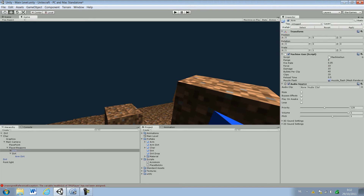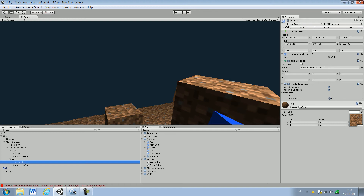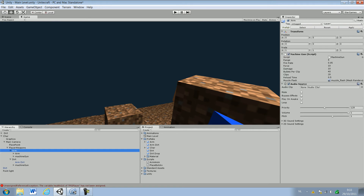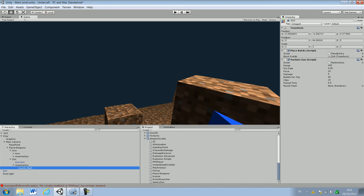What we're gonna do is we're gonna go to the arm prefab, and there's the machine gun — we have to Ctrl+D that. And we have to drag it as a child object of the Dirt. What we basically did now is we added damage with the dirt. What we're gonna do now is set on the machine gun script. We have to go to Unity, and there's a script somewhere — the machine gun — and just attach it to Dirt. And we have to place in the muzzle flash. You won't see any, but if you don't, it won't work basically.